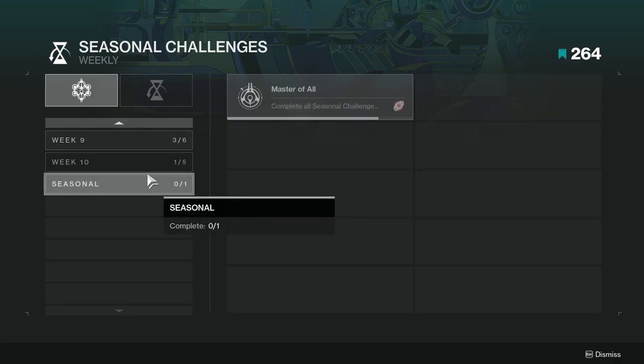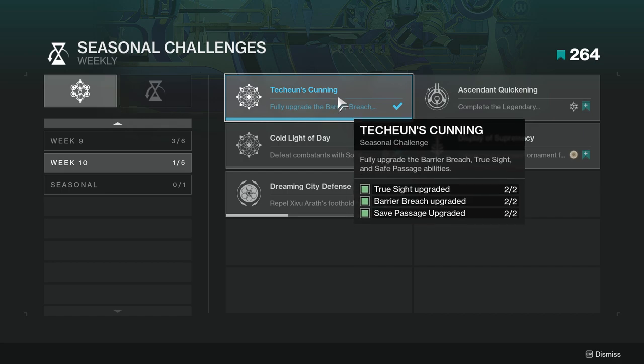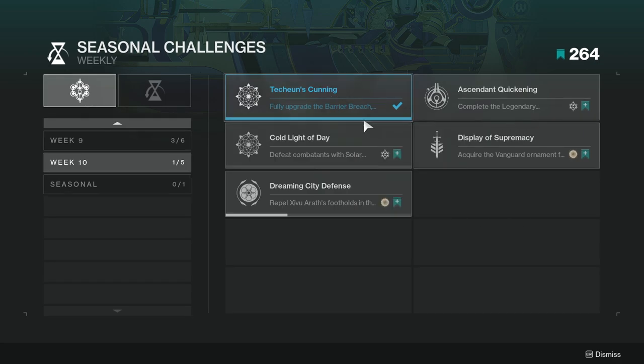Let's get right into it. So for week 10, we have Techian's Cunning — fully upgrade the barrier breach, true sight, and safe passage abilities. I did this like week five or something, when everything was available. So this is not too hard. If you're consistently keeping up with the stuff, then this shouldn't be hard at all. If anything, most of you will have this already done.